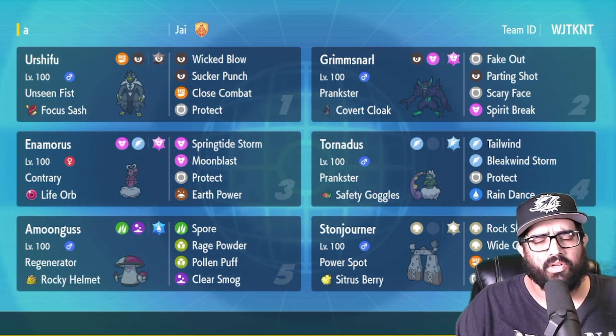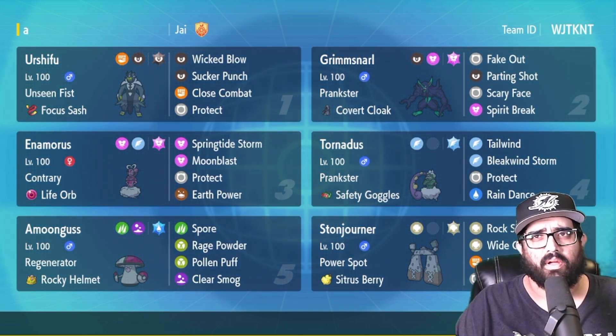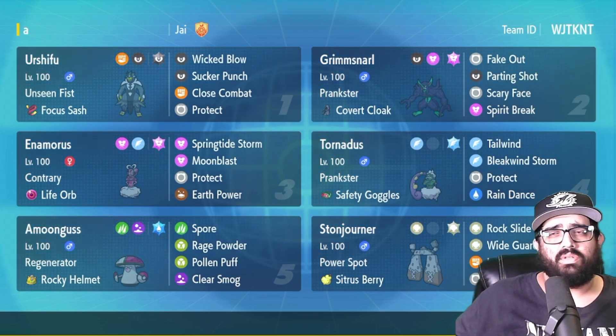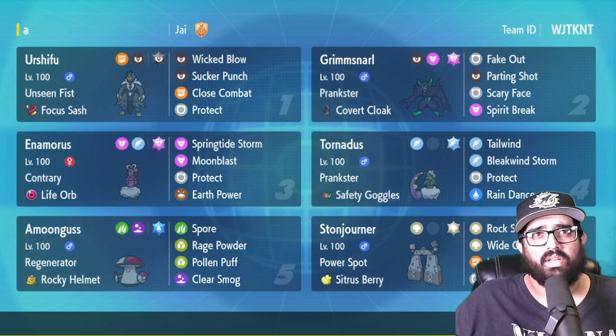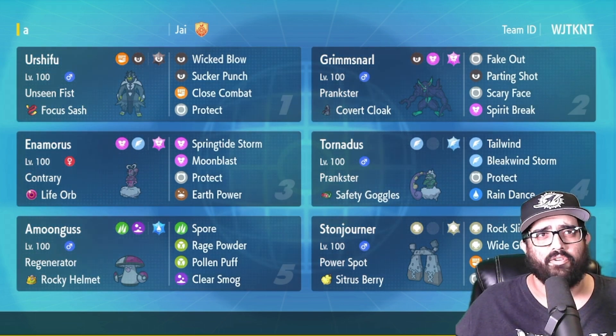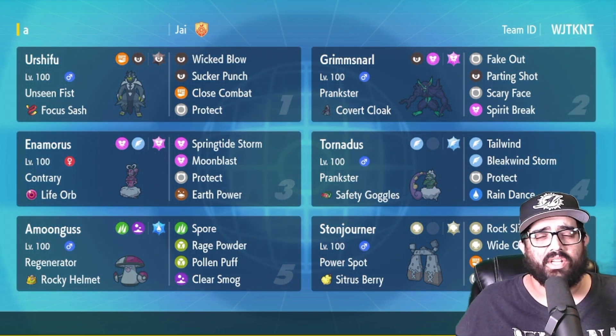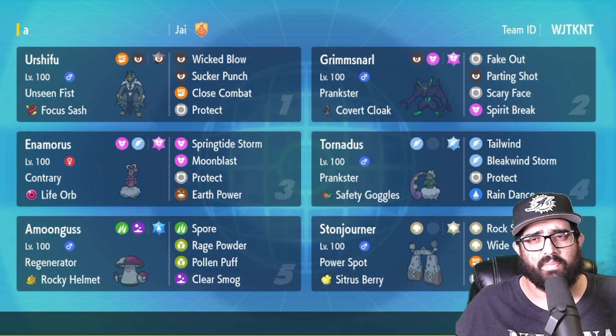It's a really cool team. It's a Contrary Enamorus, but not the usual Superpower one — this one is a special Enamorus with Springtide Storm, Moonblast, Protect, and Earth Power. There's also cool stuff I can do with Grimmsnarl, where I parting shot into my own Enamorus to go plus one. We also have Tornadus which is kind of standard, and a Dark Tera Urshifu with Focus Sash. The king of the team is Stonjourner with Rock Slide, Low Kick, Wide Guard — so much spread, Wide Guard is gonna be very pivotal.